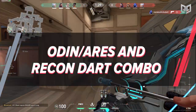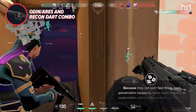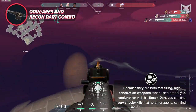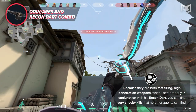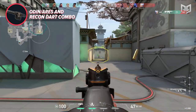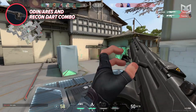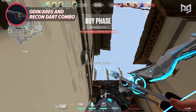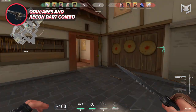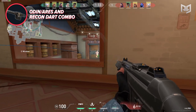On a final side note, I want to briefly mention Sova's ability to use either the Odin or the Ares. Because these weapons are both fast firing and high penetration, when used properly in conjunction with his recon dart, you can find some pretty cheeky kills that no other agent can really find. The easiest way to utilize this combo is by marking spots where enemies can peek off spawn, making wall banging those spots much easier and disincentivizing enemies from pushing those areas early. Throw in a recon dart outside of garage and your opponents will think twice. I can't tell you how many times I've secured free kills doing this — my fragging potential on defender side has gone up quite a bit.